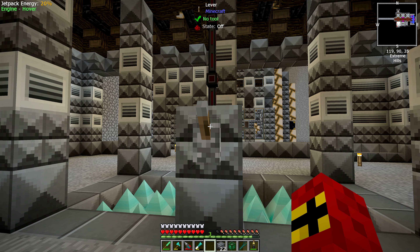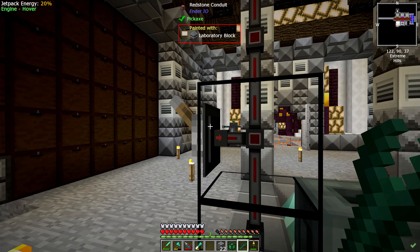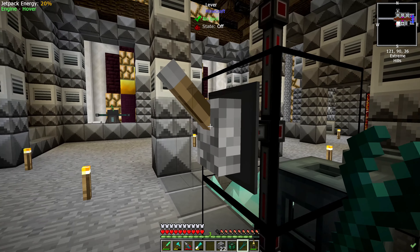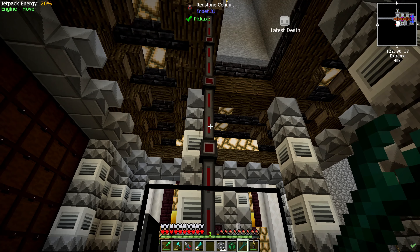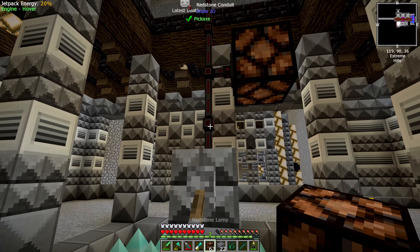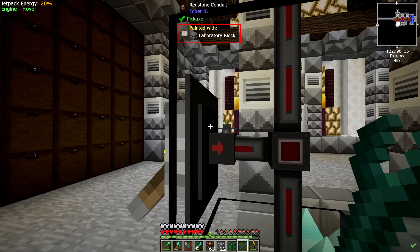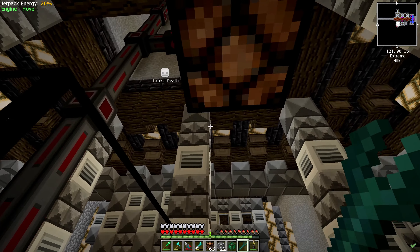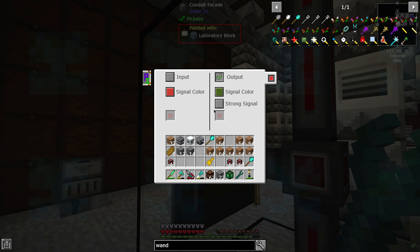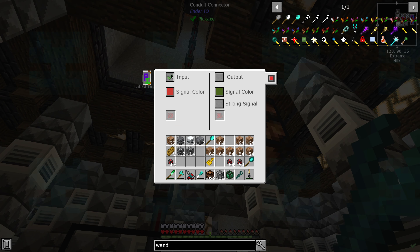We could just put that lever there, and if we use the Yetter wrench we can see that it's on there. We can right-click this — this is input, which I think means this is going to receive the signal. We'll try it. I'm not a redstone master. No... it's not working. What about output strong signal? The redstone lamp is still not on.